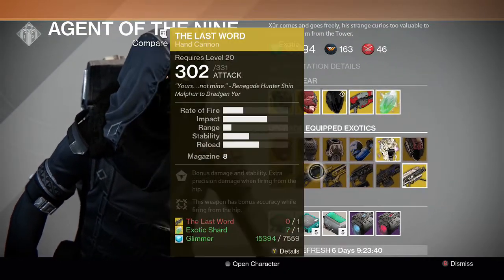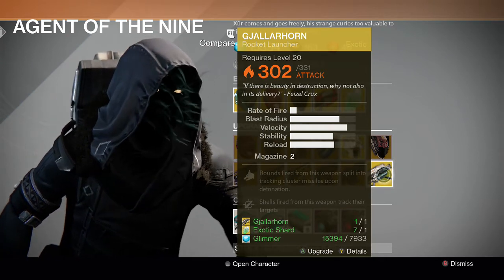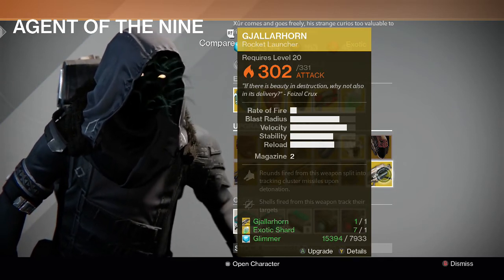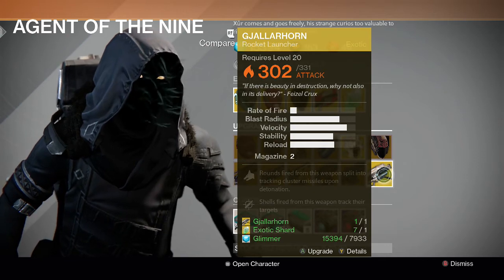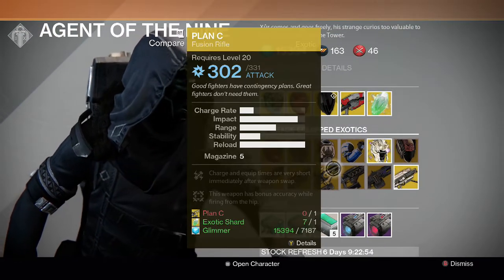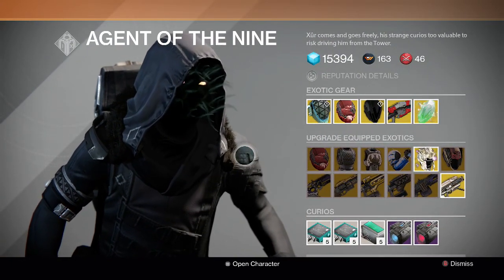For gun upgrades, Xur has Bad Juju, Last Word, Plan C, Pocket Infinity, Thunderlord, and Gjallarhorn. My priority recommendation is Gjallarhorn first — it's going to be very crucial in Crota's End hard mode, and Xur has been letting you upgrade it for the past few weeks. Upgrade it if you haven't already. Last Word is great for PvP and Iron Banner. Plan C and Thunderlord are decent, especially Thunderlord for the Nightfall. That's about it — thanks for watching, stay tuned, and I'll talk to you guys later. Peace.